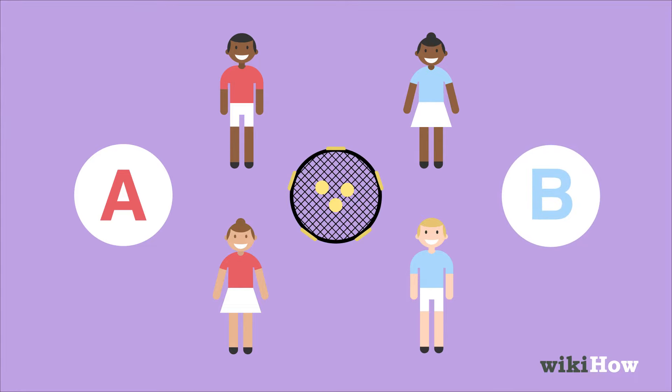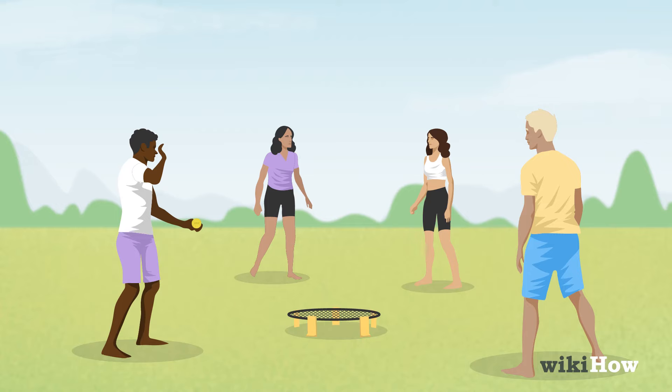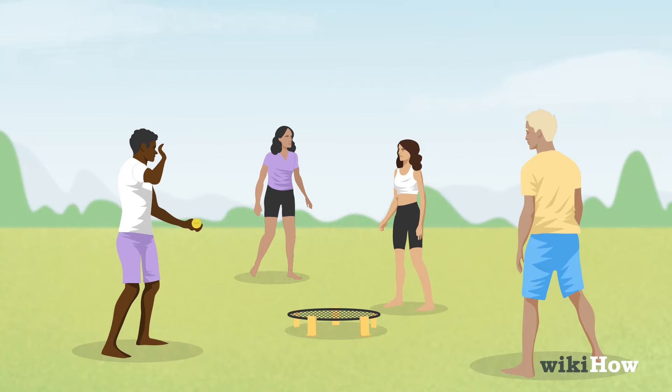Choose one team to serve first. The serving team picks one player to serve, and the non-serving team picks one player to receive. The receiver is the only player who can field the serve, and they can stand as close to the net as they want.